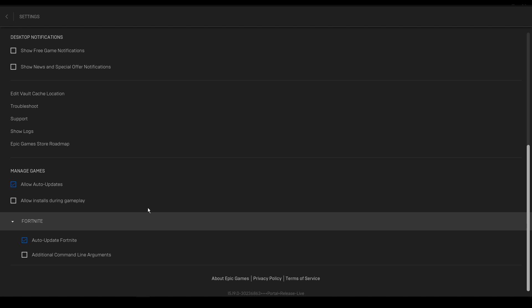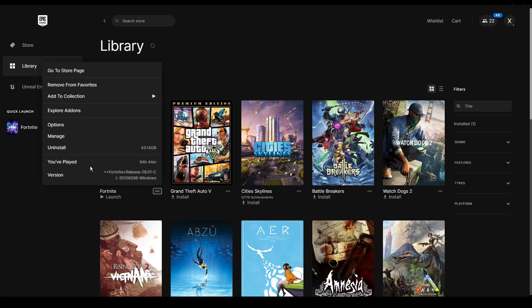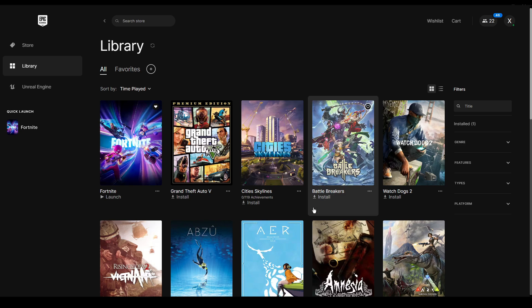Go back to Library, find Fortnite, click the three dots, click Options, and make sure everything is unchecked except 'Pre-download Streamed Assets.' You want this downloaded so assets aren't downloading while you're playing. Once that's checked, press Apply, then launch the game — because we deleted the configuration file, it needs to recreate those folders so we can import the optimized configuration file.